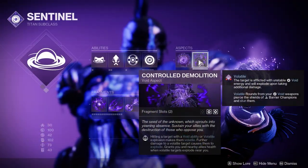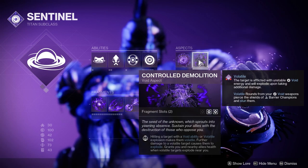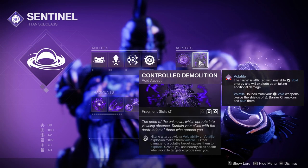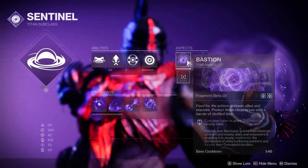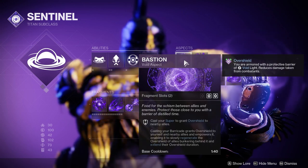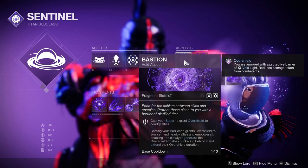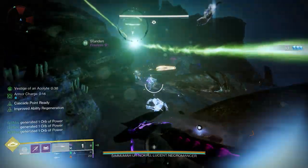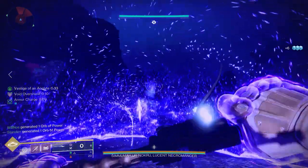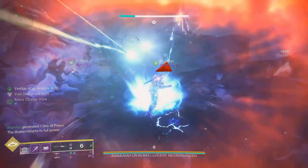A couple of aspects to cover: Controlled Demolition — whenever you hit a target with a void ability it makes them volatile, so further damage will make them explode, and it gives you and your teammates health. Paired with vortex grenades and Echo of Expulsion that's very effective. Bastion — whenever you cast your super or use your barricade it grants an overshield on top of what you get passing through the bubble. Bastion and Controlled Demolition together give teammates even more overshield support.